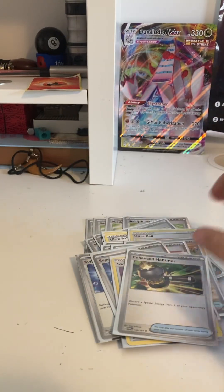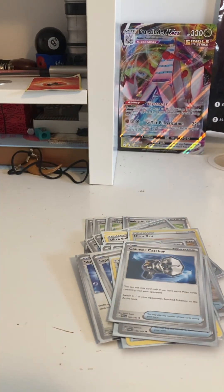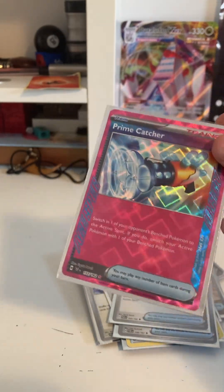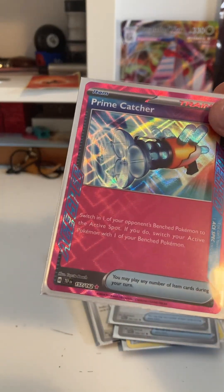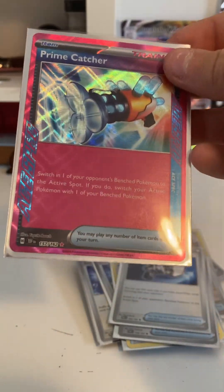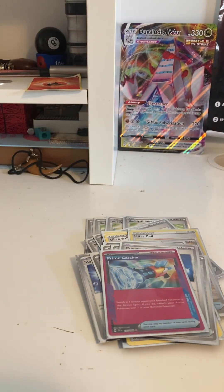Enhanced Hammer for Lugia. Counter Catcher for some gusting. And then, obviously, Prime Catcher. You can also play Unfair Stamp, but I don't have Unfair Stamp right now in my collection — once I get it I'll probably put that in. But Prime Catcher's really for gusting, and Unfair Stamp is another kind of hand reset.